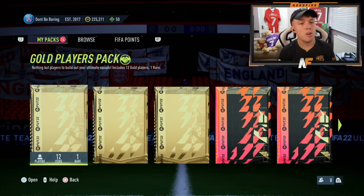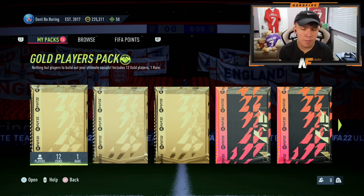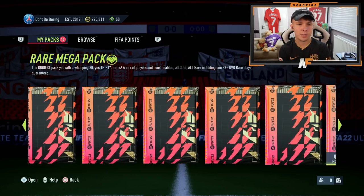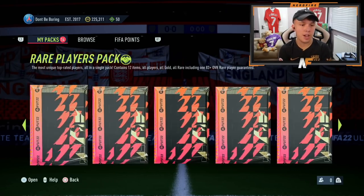That's the SBC part - hopefully those solutions helped you complete the advanced SBCs. Now for the fun part: the pack openings. Switching over to FIFA now. We've got 250k packs - I'm not sure if it's always been 250k packs but we've got a lot to go through. We'll kick it off from the start with the gold packs and work our way up. Hopefully we can see at least one walkout somewhere.